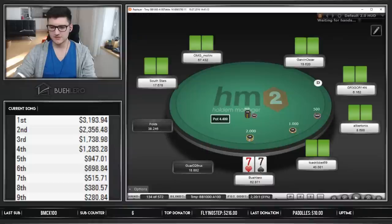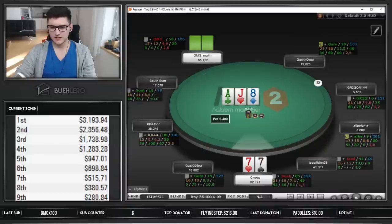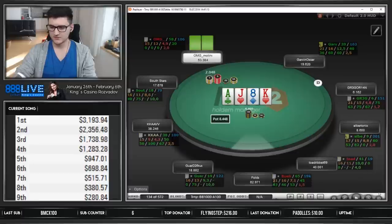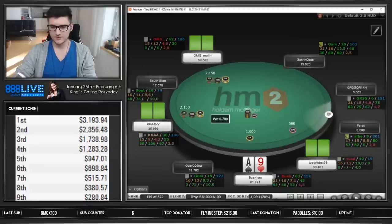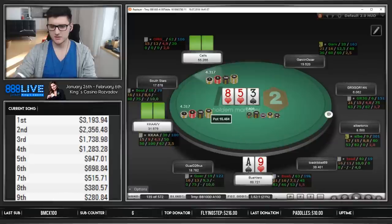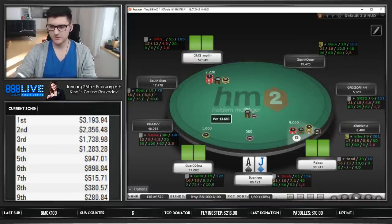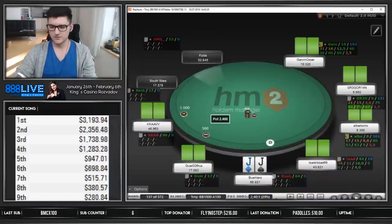Got the sevens, definitely raising those. Flat from middle position. Checking the flop is fine — I'm just giving up, the check is pretty good for splitting range especially with the king — we're just giving up, so yeah I don't hate that at all. It's a nine now on the big blind, just folding. At least I defend in my big blind. This is just a fold.